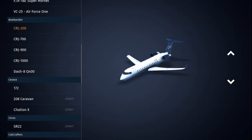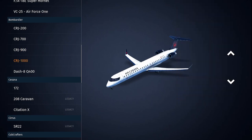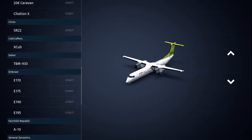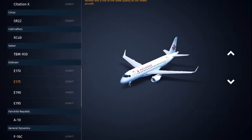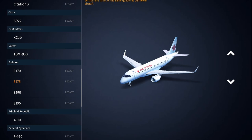The next thing we're going to look at is liveries. There are quite a few livery options with the CRJs, and there are a lot of liveries on the Dash 8 as well. The ERJs literally have like 4 liveries per aircraft — it's not looking very good for them. Yeah, they all have 4 liveries.